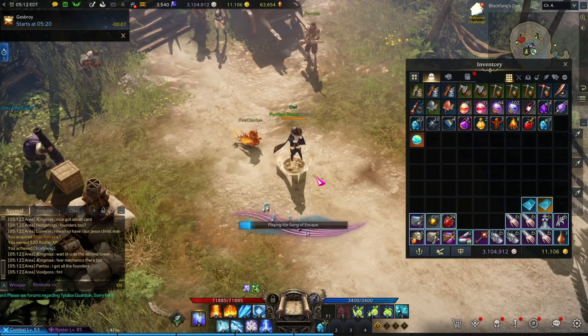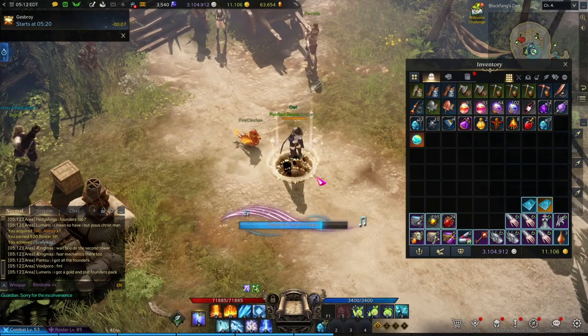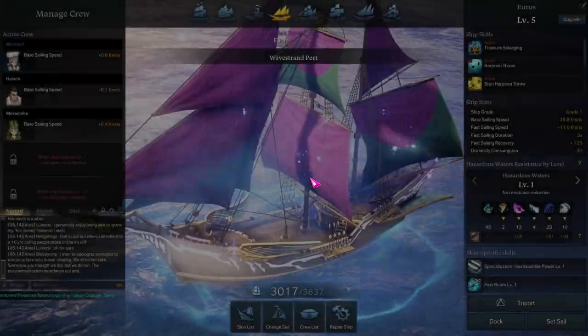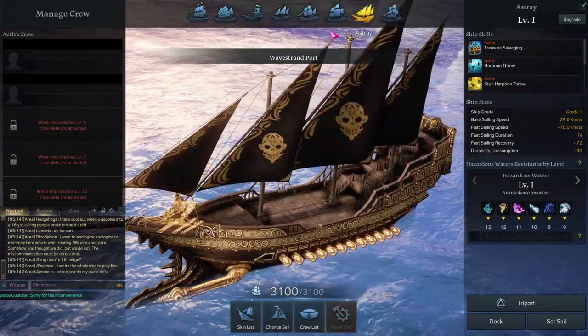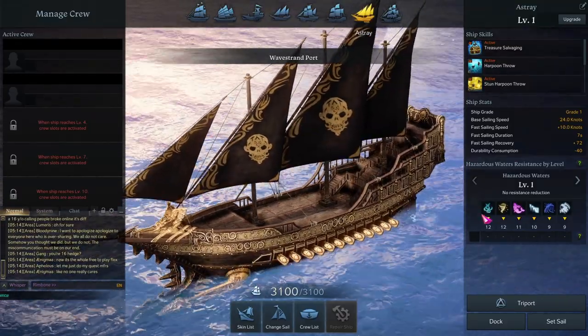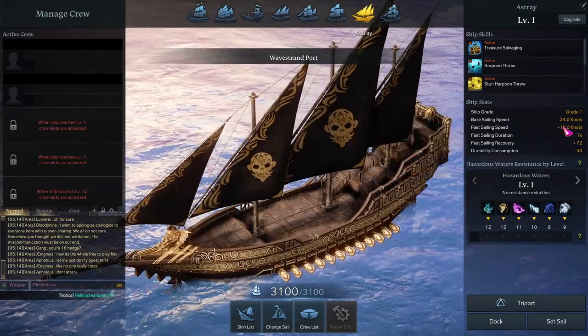It also gives us Black Fang cards for being Trusted, and we have the island soul as well. Let me go to a main city harbor and we'll see what that ship looks like. We've made it to the harbor — let's go ahead and take a look at this bad boy.